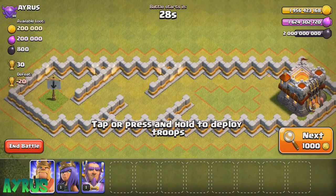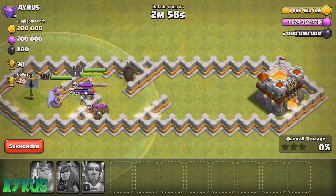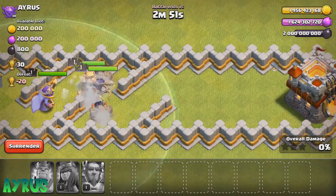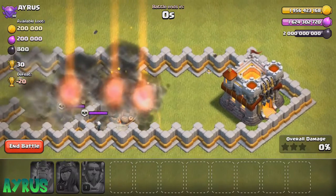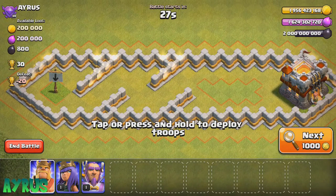Let's do another sequence — drop in the queen, then the warden, then the king, and see how it goes. We didn't trigger any giant bombs, pretty good. The queen is going to run very quickly and trigger all the giant bombs — and yes she does it, but all of them go down at the same time.